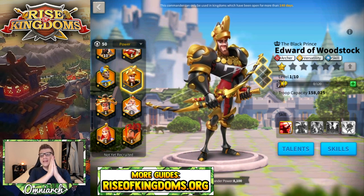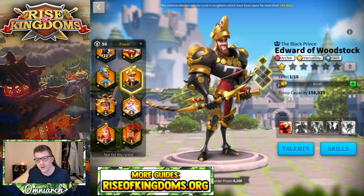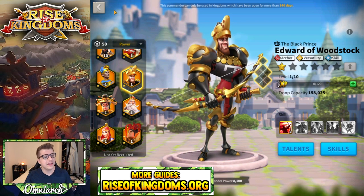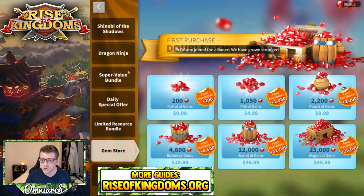Edward of Woodstock is an archer versatility skill-based legendary commander here in Rise of Kingdoms. You actually get Edward from the Wheel of Fortune — he's going to show up in your kingdom on day 262. You can also use your universal commander sculptures to convert into Edward, and you can also get him from the Card King event and from daily special bundles.